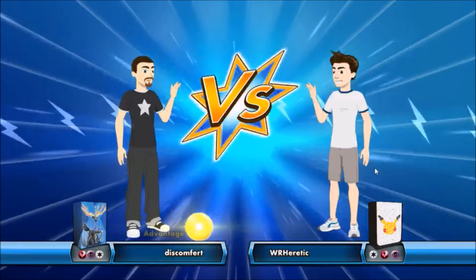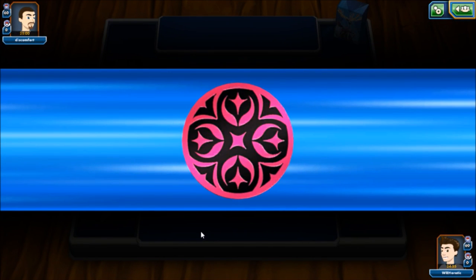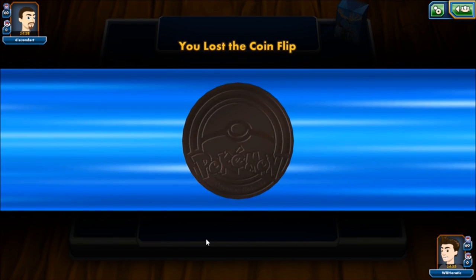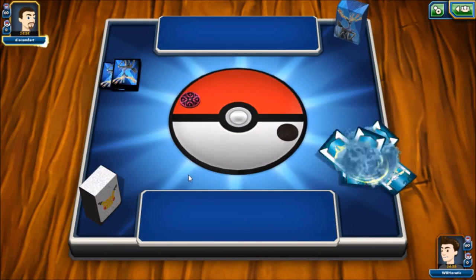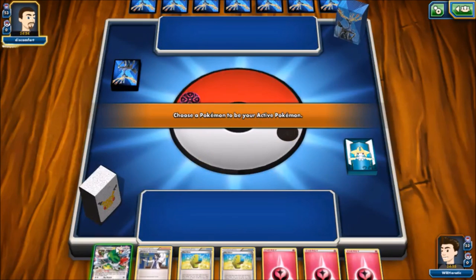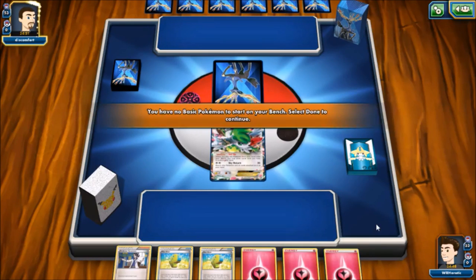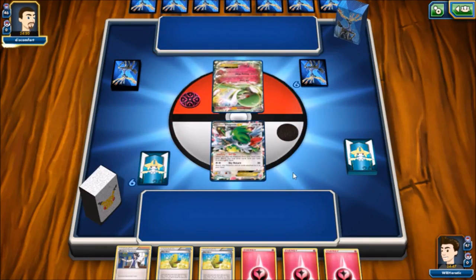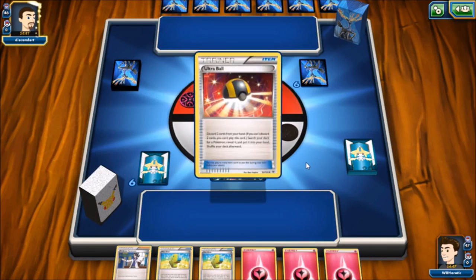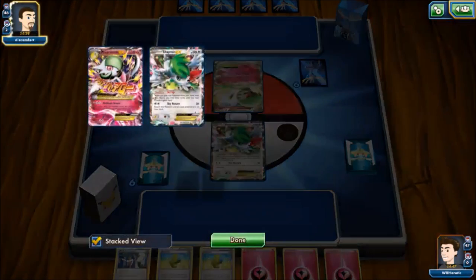Okay, so it looks like we see another fairy deck - maybe the other Mega Gardevoir, maybe a Rainbow Road or a Xerneas BREAK. Oh my - what am I looking at? He flips over a Gardevoir. The other Gardevoir could actually make a pretty good case for why you should play that one and not the one we're playing. We are playing a mirror match!